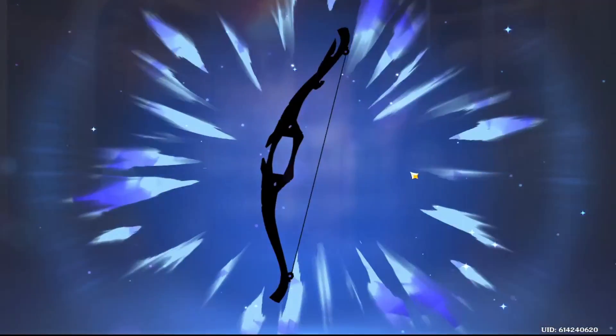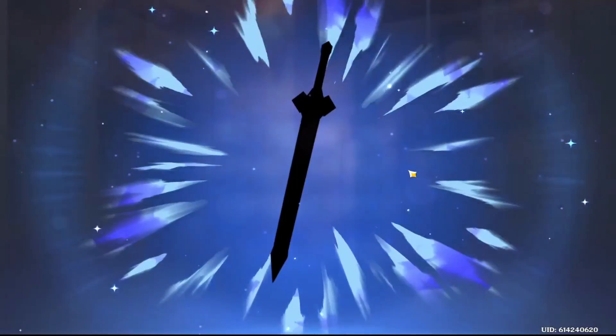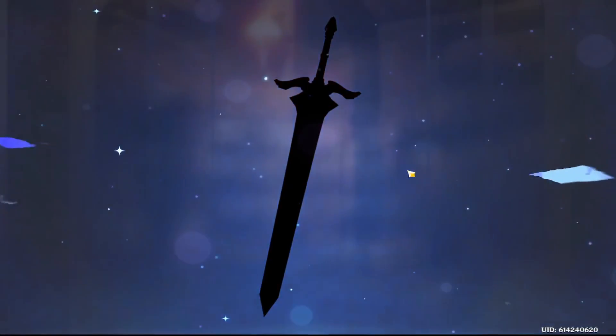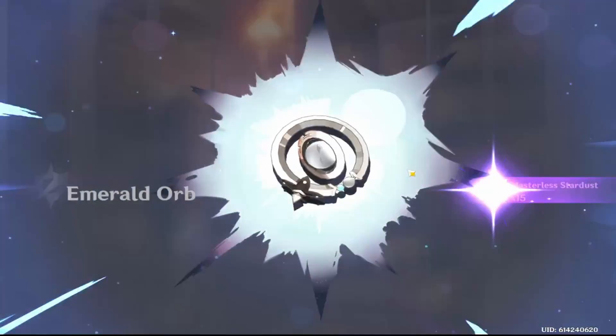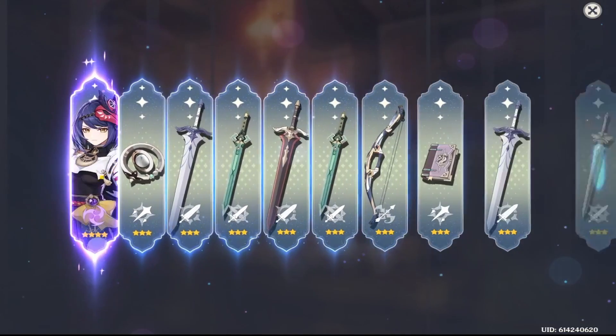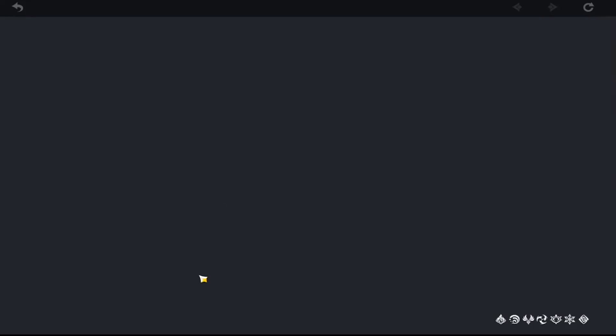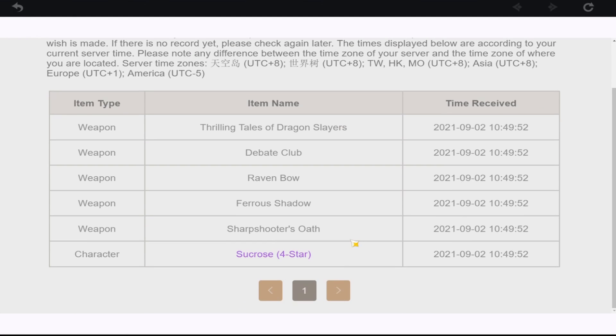It's not going to be Raiden Shogun — we've got a four star. Let's hope for Sucrose. Although my luck with Sucrose has been absolutely awful. I have no expectation that I'm going to be seeing Sucrose in this pull. Kujo Sara. So we've got C3 Kujo Sara now. Oh my gosh. I've only done like six or seven pulls on this banner. How in the heck do I already have C3 Kujo Sara? That's crazy.